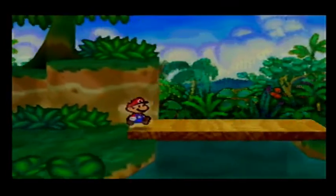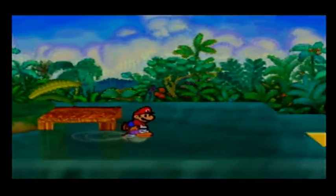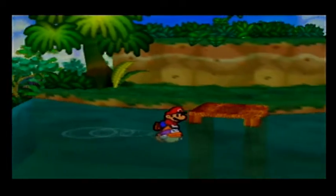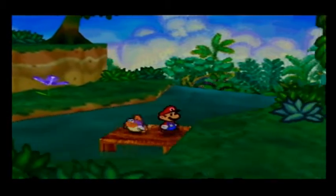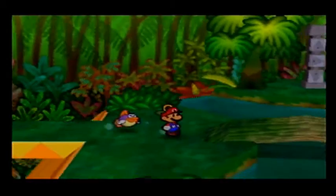Nope, nope, nope. I'm just breaking my own 'fight every enemy you see' rule left and right in this playthrough. I'm always like 'you always fight every enemy you see' - well, except when you're walking back from Tubba Blubba's castle, and except when you're doing this. And this. And this. Honestly, do whatever the heck you want.